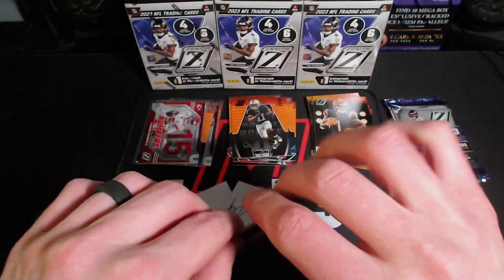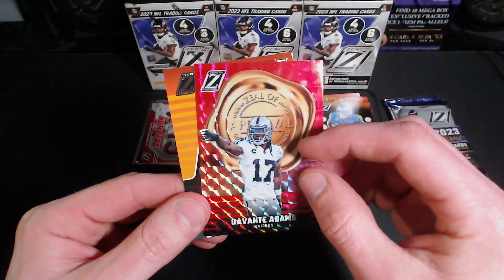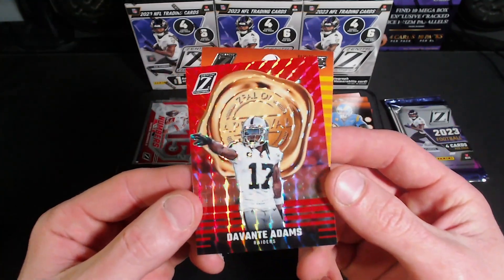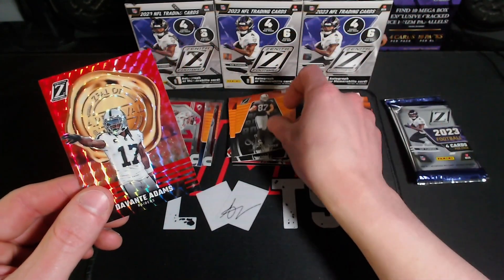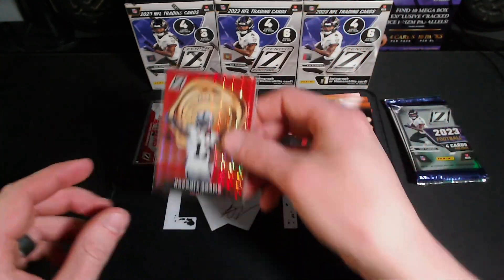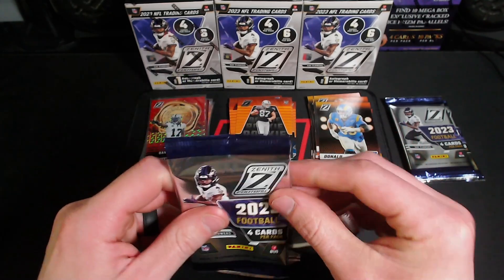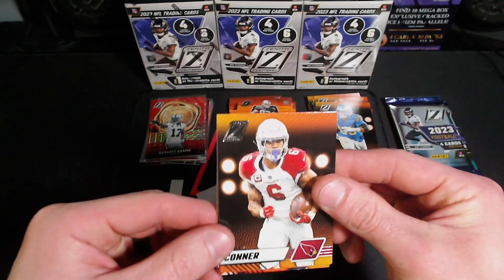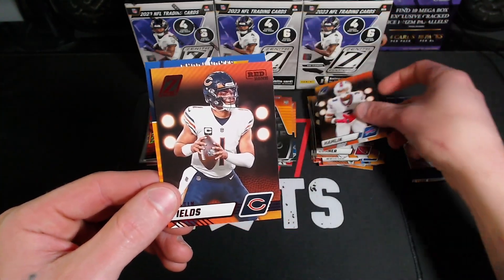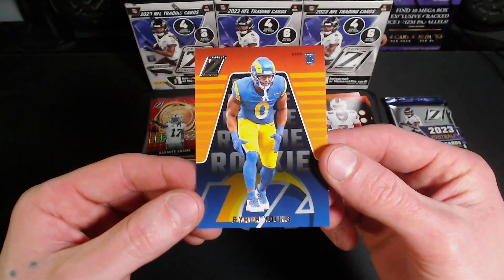Looks like a bunch of repeats to be honest. Oh, we got something pretty cool here — a red Zeal of Approval on Montez Adams, not numbered but that's pretty cool, gonna sleeve that bad boy up. James Connor, there we go — a little Red Zone Justin Fields, and a Byron Young.